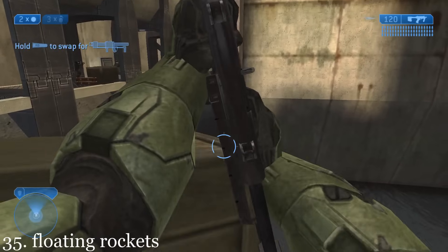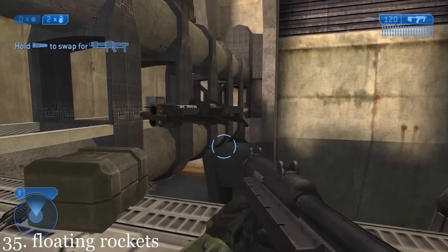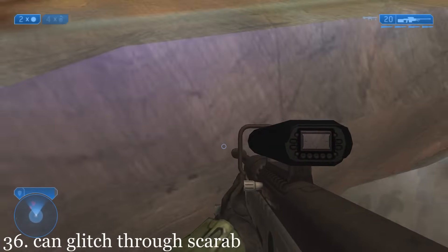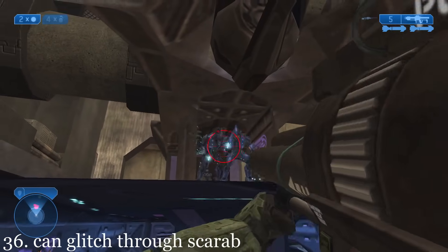If the player melees this box, this rocket launcher will float in mid-air. If the player stands on this spot in front of the Scarab, they will glitch through the front part of the Scarab, being able to see and shoot the Covenant inside.